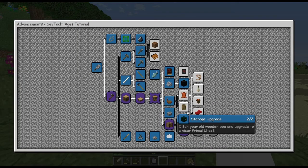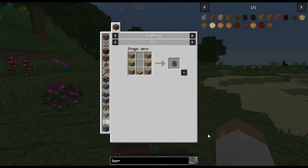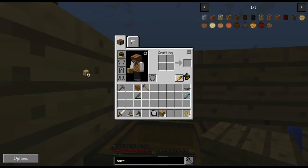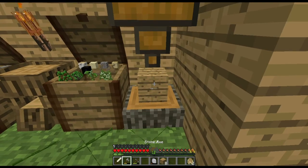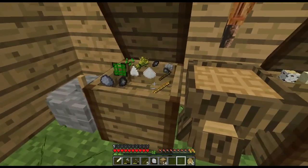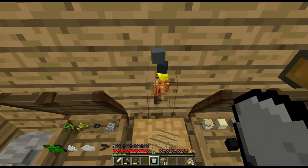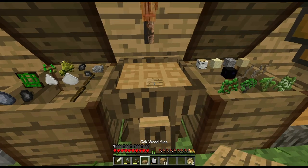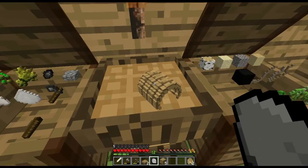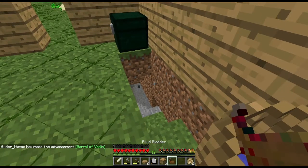Looking at the barrel next. A birch barrel — actually let me look at the oak barrel — super simple recipe. I grab my wood, make some slabs, and craft three barrels' worth. There's one barrel made. I'm not sure what it'll be great for, but I discover I can fill it with water, which is cool.